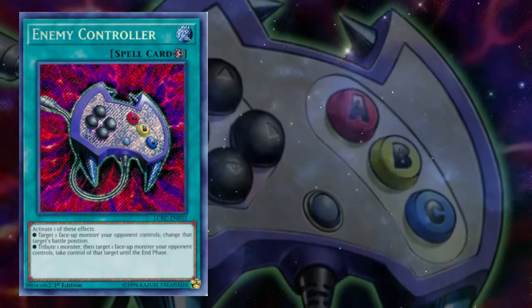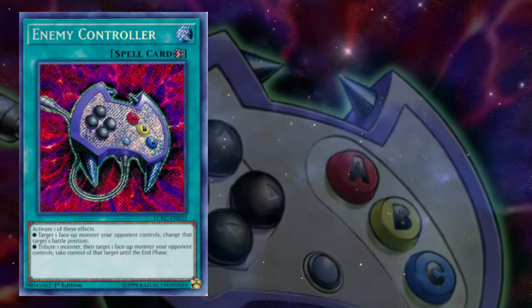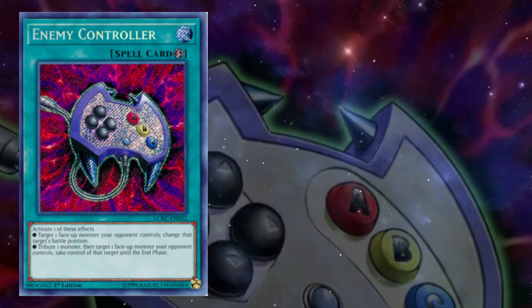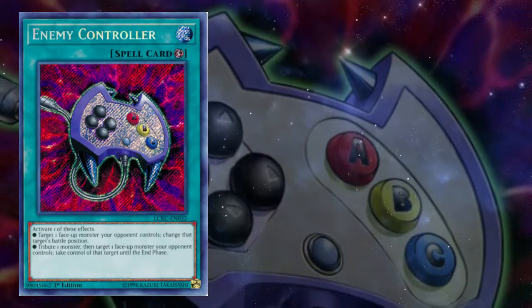Another cute trick with Enemy Controller is that you can set it and steal an opponent's monster that they were about to use as material for a tempo play. Note that in terms of card advantage, however, doing this is a neg too.